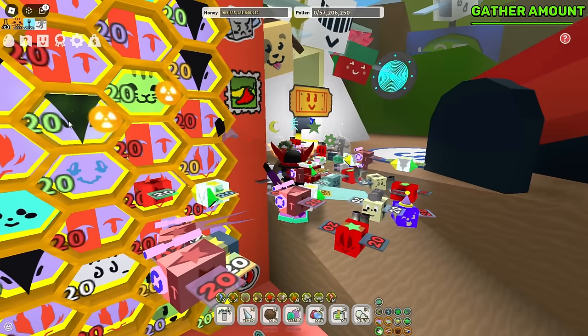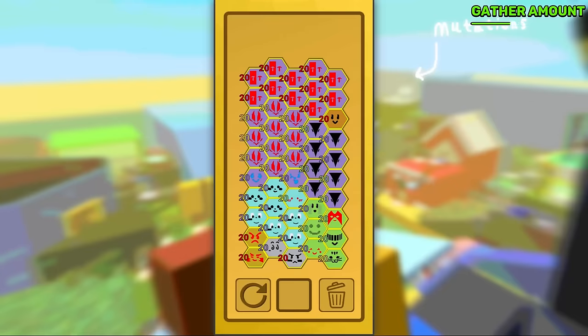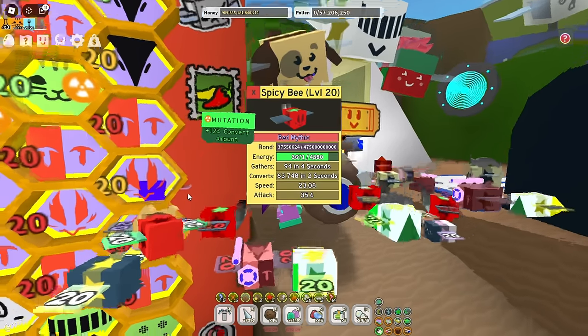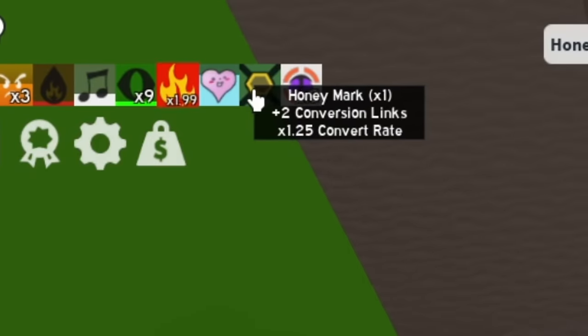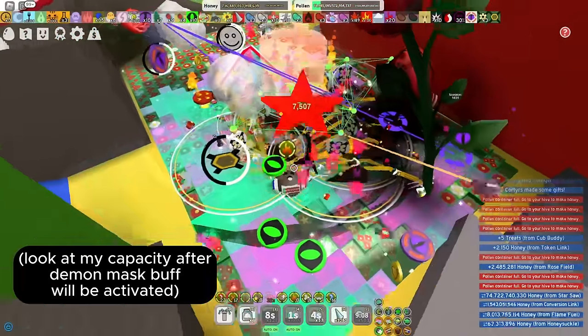Now, Gather Amount — this is a green mutation and it isn't really great for Red Hive, but you can use it on bees that have big gather amount, like Vector Bee, Photon Bee, and Digital Bee. Convert Rate: this mutation can actually help you, especially if you don't have Starsa. The bigger your convert rate, the better conversion links will be. And Gifted Spicy Bee has an interesting ability — Flame Fuel. If you don't know what it is, just look at this.